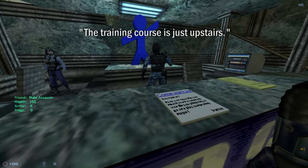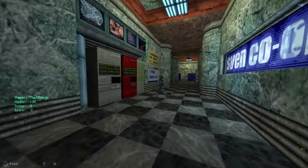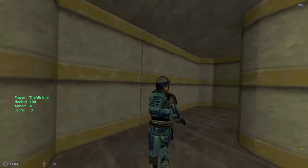Hi, you must be the new recruit. The training course is just upstairs. Good luck. Very straightforward. Let's go upstairs, everybody. Just go straight ahead to the training course. Why are you T-posing? I don't know — my model does that.